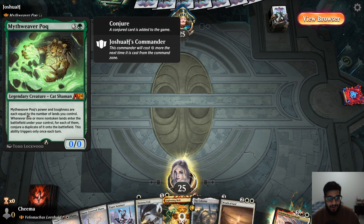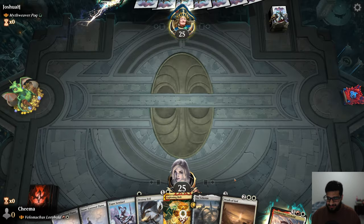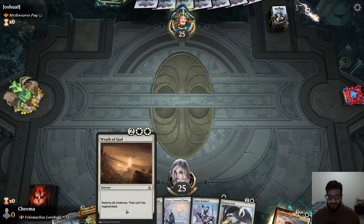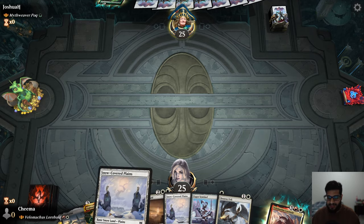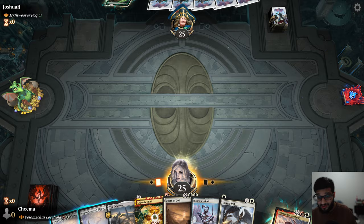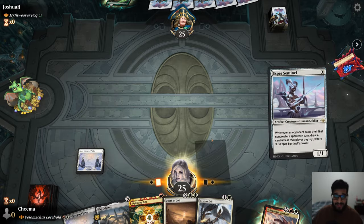They're using Mythweaver Pog — its power and toughness is equal to the number of lands they control. Whenever one or more non-token lands enter the battlefield under their control, for each of them, conjure a duplicate of it onto the battlefield. This ability only triggers once each turn. Yeah, I don't feel so good against this, but if we draw some lands, Wrath of God might help us come back. They took a lot of mulligans, so maybe that saves us.